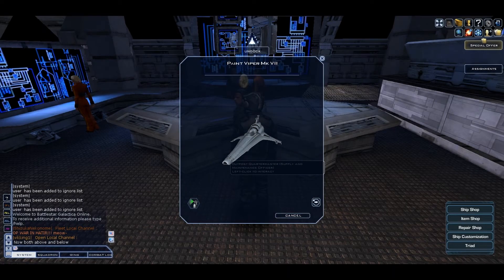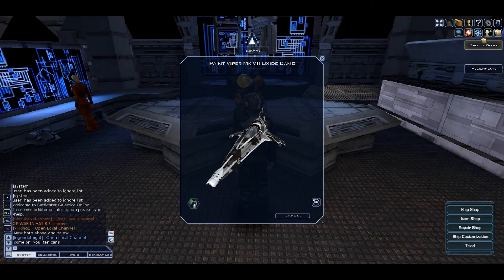Next up is the Viper MK7 and this is its basic camo. Next is the Viper MK7's White Pulse Camo and I have no idea what it costs. This is the Viper MK7's Oxide Camo and I have no idea how much it costs.